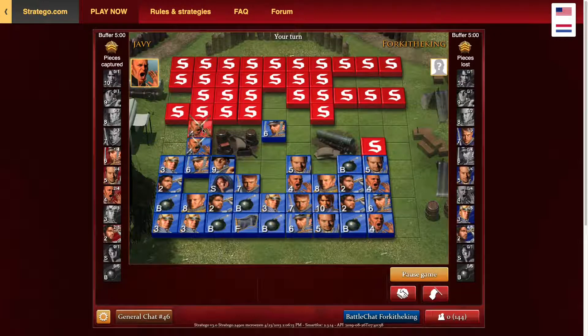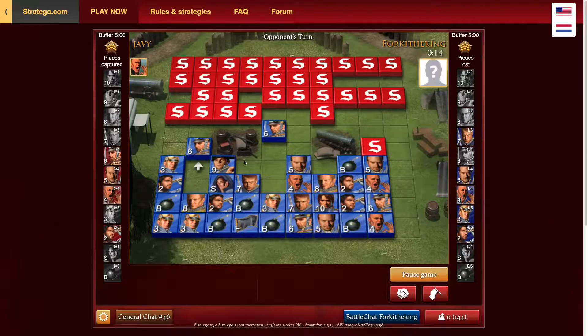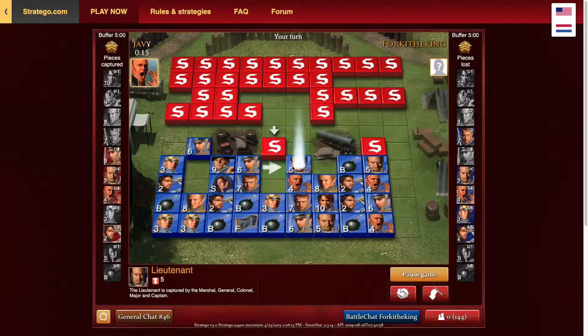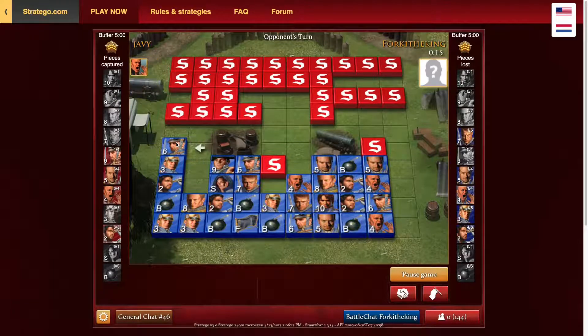Let's see what that is on the left — it's just a sergeant, so we'll trade that off. We're down a major, up a captain, up two lieutenants, up two sergeants — we're up a lot of lower pieces. This guy has no lieutenants left, which is not good for him. He also has no sergeants. So at this point, I know every piece he brings down is either a miner, a scout, a spy, or something higher than a lieutenant — which is really good.